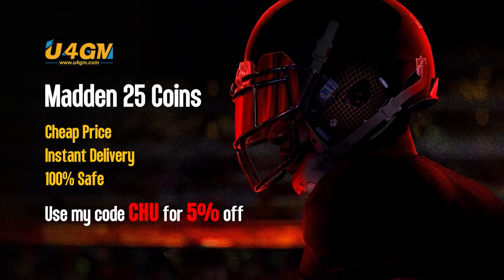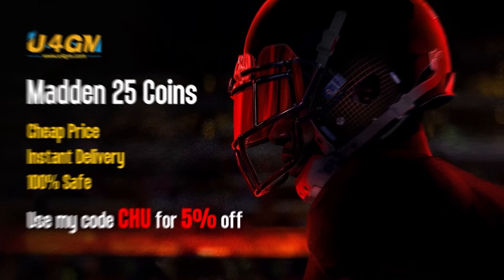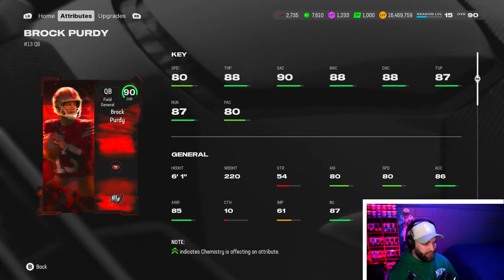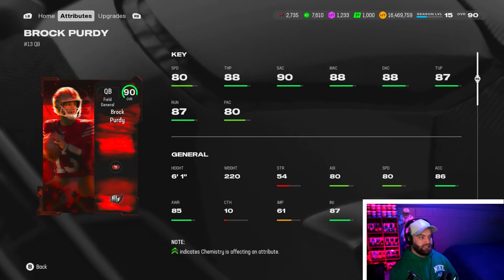He's 2 million coins right now, which is crazy. If you're looking for cheap fast coins to build that God squad you always wanted, check out my sponsor U4GM and use code 2 for 5% off your order. He is one of the more rare cards in the game, sitting at 80 speed.